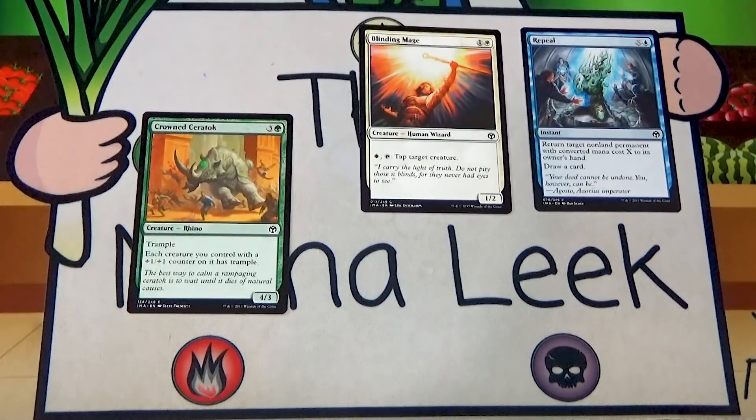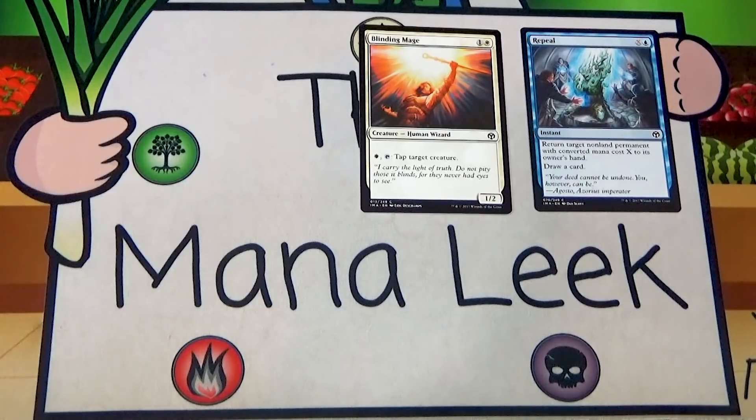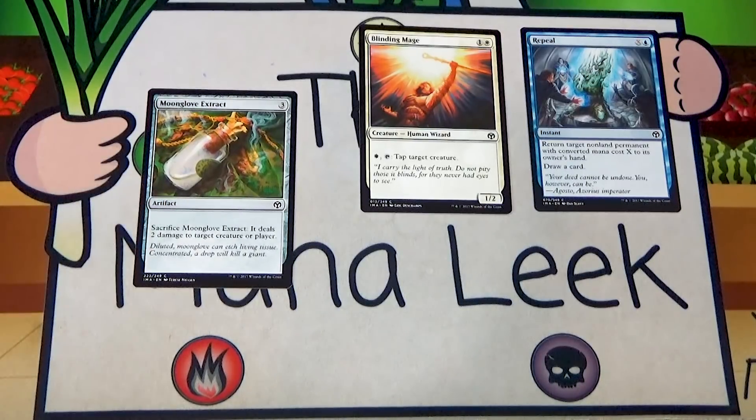Crown of Saratog is three and a green for a 4/3 with trample — each creature you control with a plus one plus one counter on it has trample. Fine, just like Timberland Guide, fine in the green-white deck, but nowhere near a first pick.